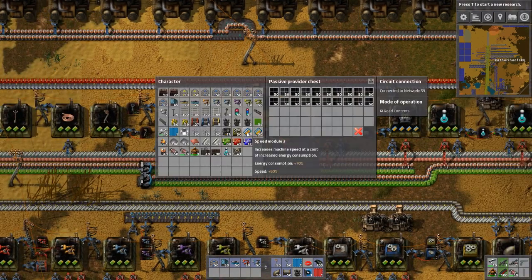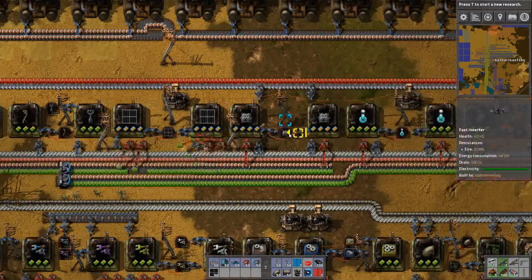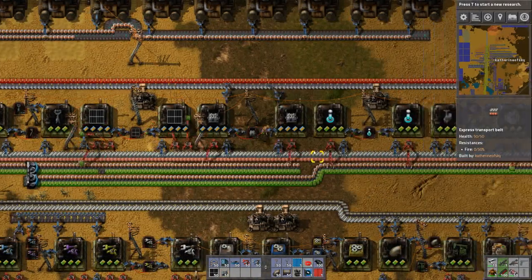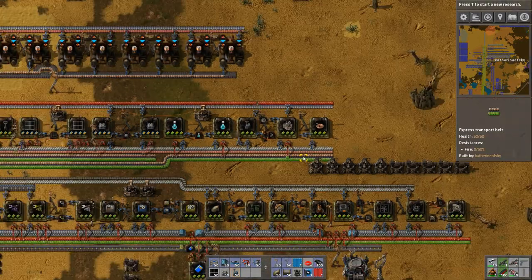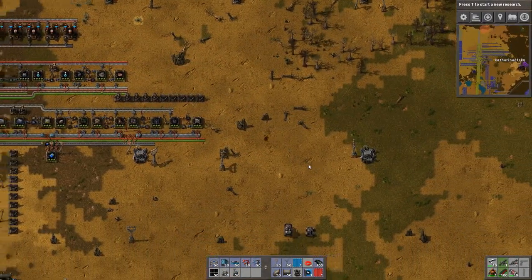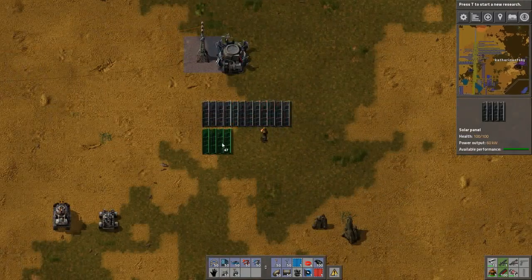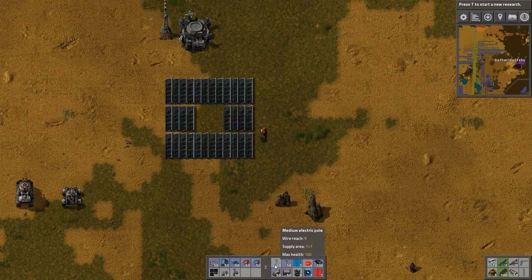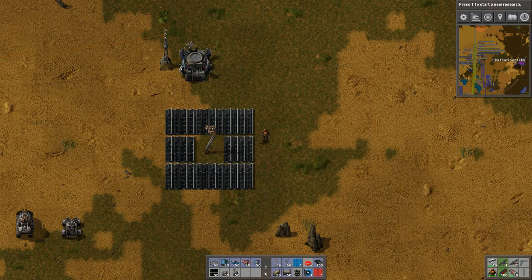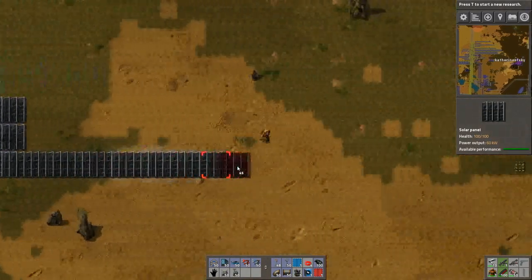Let's pick up a few of these panels — four stacks of each. And for this demonstration, we will also need substations. When you're starting out and just want to do a generalized small grid, you can do that with medium electric poles. You do not need robots to do this and they're very easy to set up.